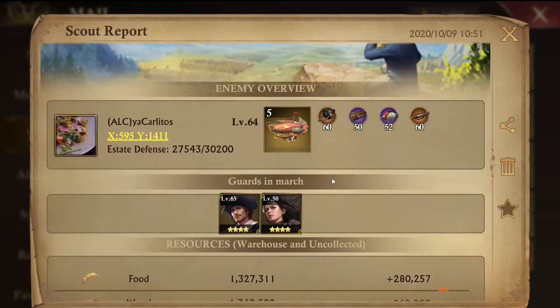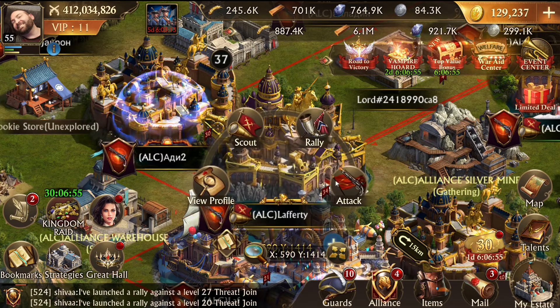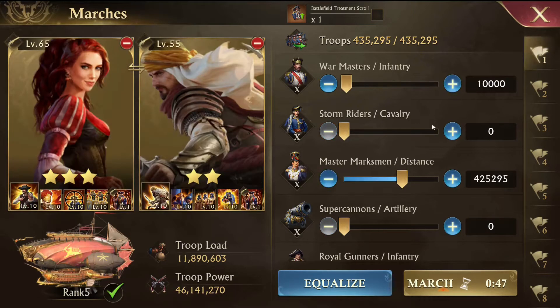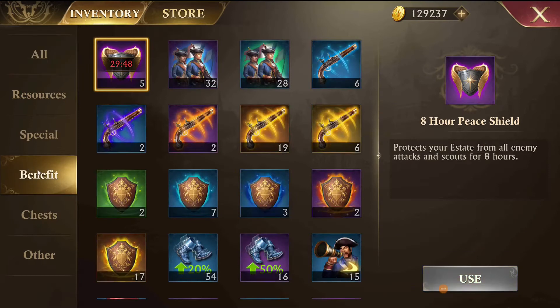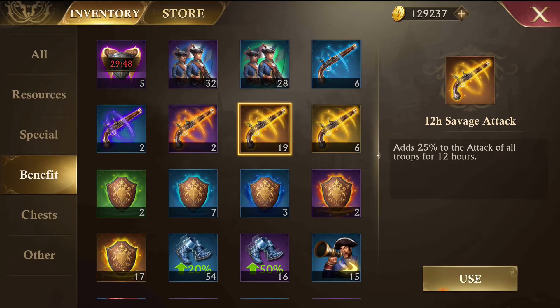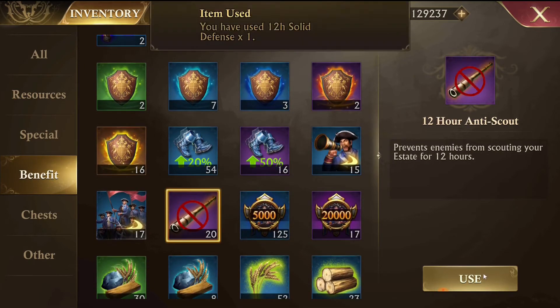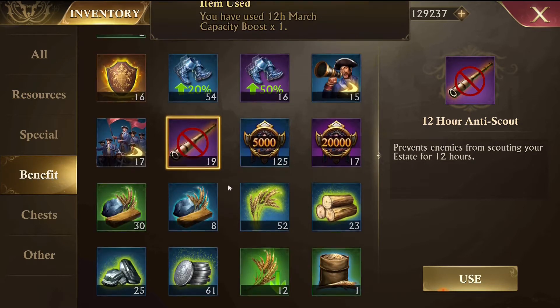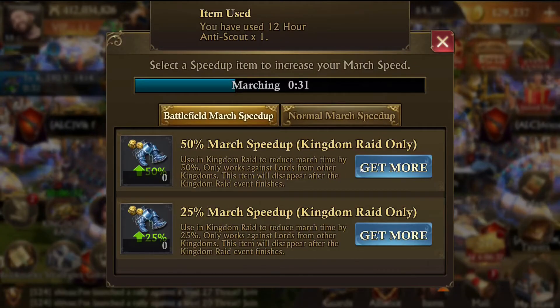The scout on Carlitos doesn't have much. Lafferty is who I want - he's got a lot of troops. When I attack Lafferty I'm going to use my best march and I'm going to use this Battlefield Treatment Scroll. Let me get my buffs up: Savage Attack, boosted march speed, anti-scout - now we're going.